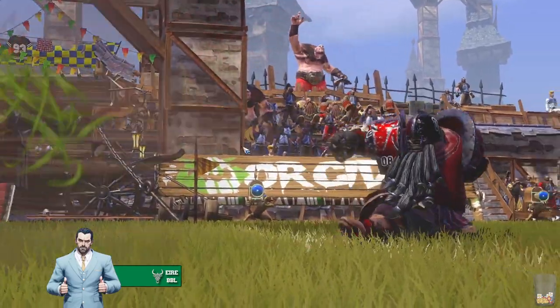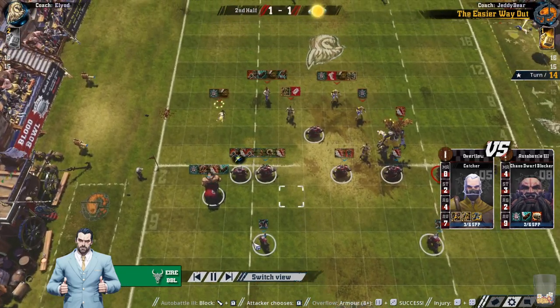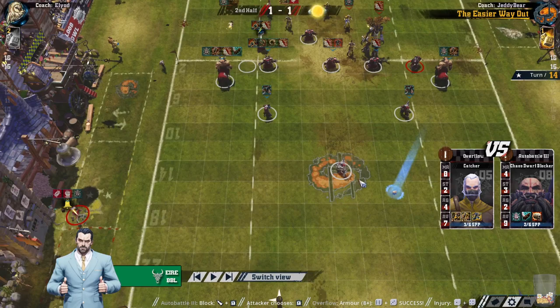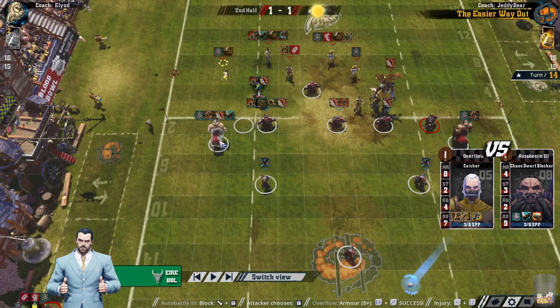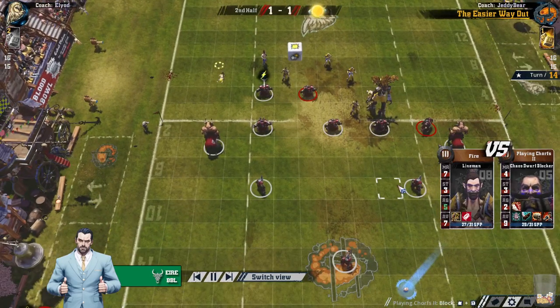Nice foul here — dirty player, it's a removal. He just scores. So if Jetty Bear gets his ball carrier back, he's got a chance; if not, Elliot's got a chance. Dancer stays out, carrier stays out — this is very dodgy for Jetty Bear now. Because Elliot's only got two turns to score, but Jetty Bear with three turns has to feel like he has to try to score.